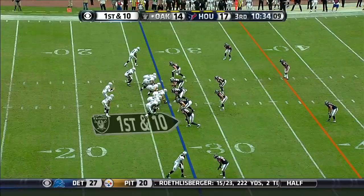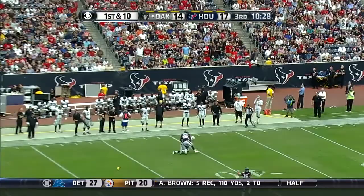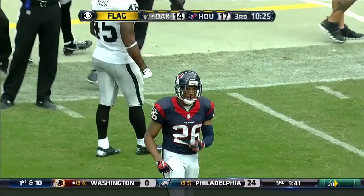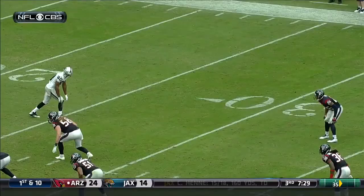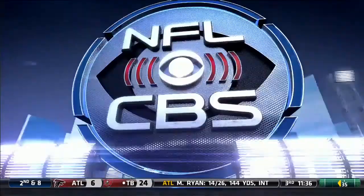First and ten. McGloin looking deep — and he's got Streeter. A flag is down, the tackle by Harris. The gain right now to the 37 — a 36-yard pass to Streeter. The double move against Harris — Harris grabs him, and if he doesn't, it's probably going to be a touchdown. Of course there's a penalty on the play, but Streeter comes down with it anyway.